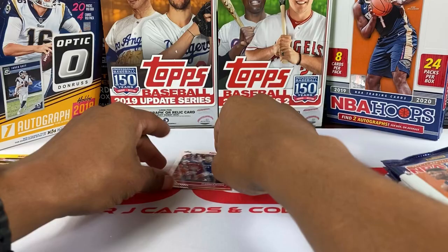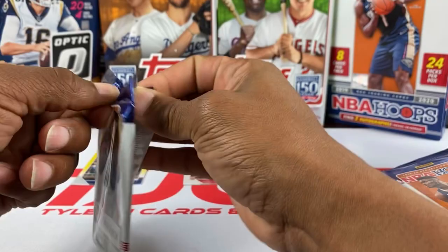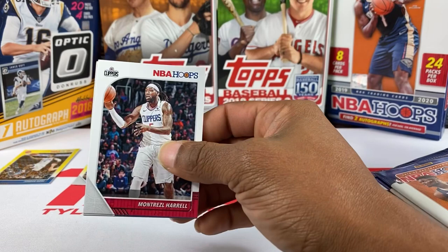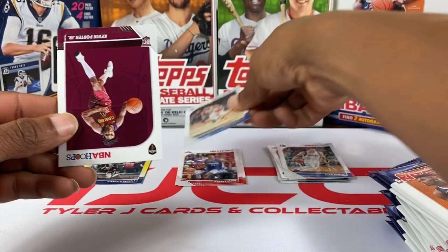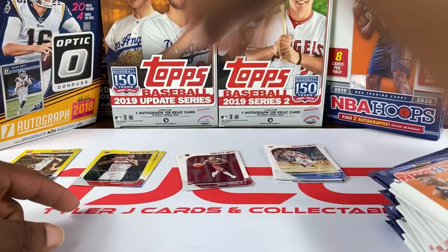I keep the rookies and the regular yellows separate. The good thing about these is that you end up catching a yellow in every single pack, so you've got a good chance at getting somebody good from every pack. Like I said, at the Dollar Tree they're a dollar per pack — if you can find them. They're very hard to find now; I checked like six or seven stores and nothing. Got a Luca right there too. Kevin Knox Jr., Kevin Porter Jr. rookie, and Thomas Bryant for our yellow.